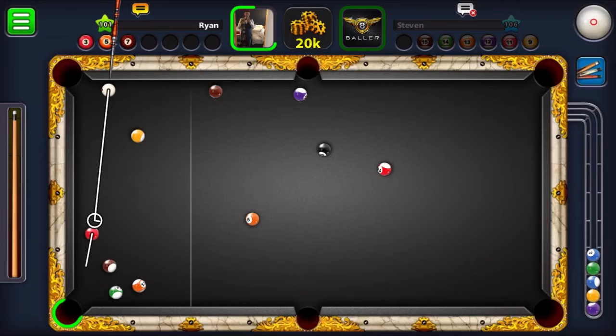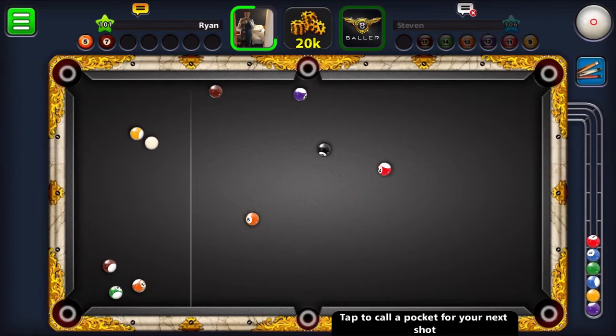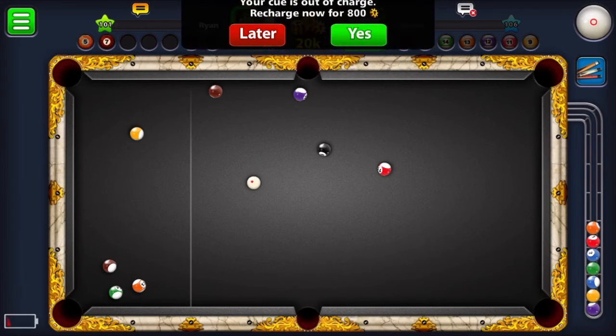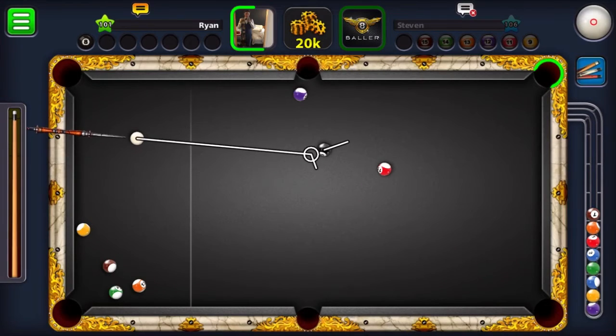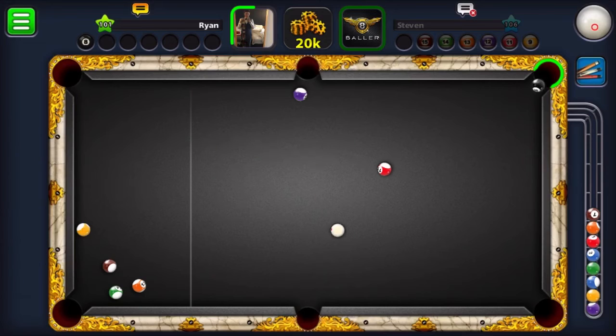So we're just going to screw the three in, try and leave the five into the bottom right, then play the seven. We've just come back a little bit far, so we're just going to play the five down in the bottom right. Come across for the seven, bit of a thin cut but we should be all right, just play a bit of left-hand side to miss the in-off. Try and guarantee ourselves a shot on the eight. Got a nice cannon on the nine. Nicely on the eight, just stun the eight in. Let's just play it with a bit of pace, and there we go. Another 20k.